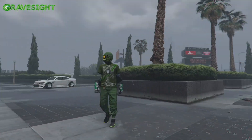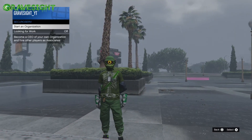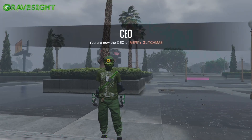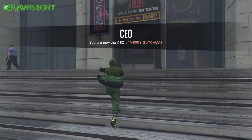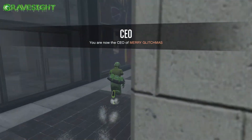First things first, we're going to start up a session and have our friend go over to the LS Car Meet. Before we even start the glitch, make sure to register as a CEO or President — this is a very important step. Then we're going to make our way to the Arena to find a ticket booth.